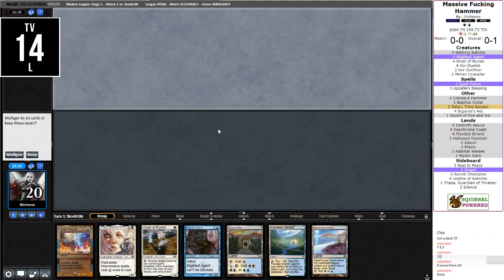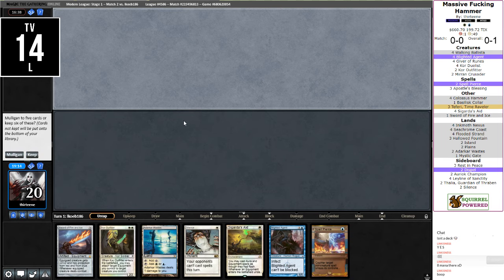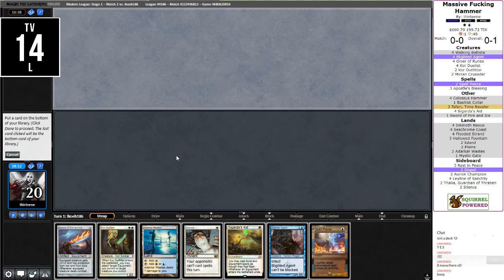We have a Cigarda's Aid, a Core Outfitter, a fair piece of equipment, a Blighted Agent — no mana to do it though. So this is a turn one Cigarda's Aid. We have two turns to draw land — that's going to be a Blighted Agent with a Sword of Fire and Ice, and that's going to be lethal in three turns, so this is a turn five kill. We have hate. We'll give this a shot.